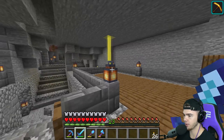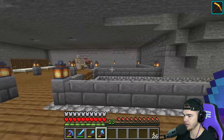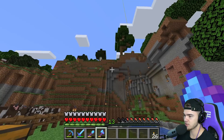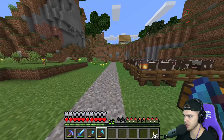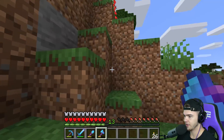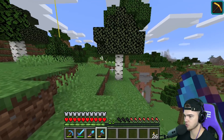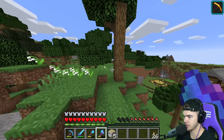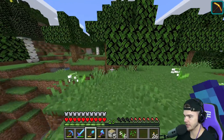Check this out - this is where I have the beacon going right now, coming right up through here in the middle, going all the way up. You can probably see the yellow light all the way in the sky. I told you guys in one of the last episodes I wanted to get rid of all these trees up on this ledge and make it like a little base up there, so that's exactly what we're gonna do.